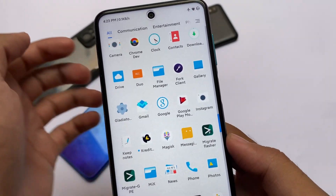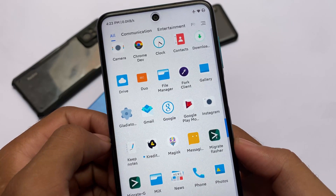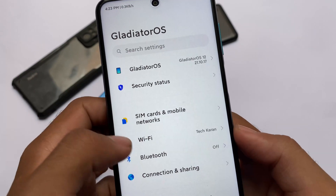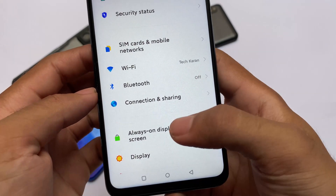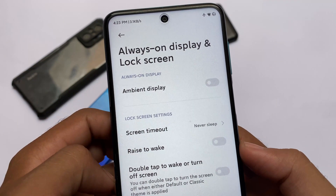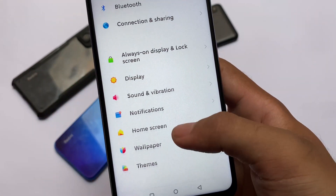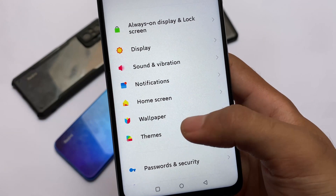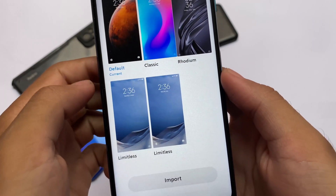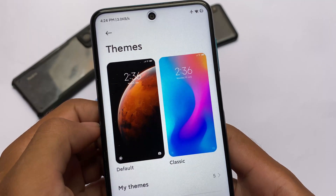With the icon pack, you can see the Gladiator OS settings are renamed to 'Gladiator Settings' — it's listed under G, not S. The default UI is the same. Always-on display is present but not working, and it shouldn't be, because this device has an LCD display. Home screen themes do not have any new themes — the default themed one is what you get.